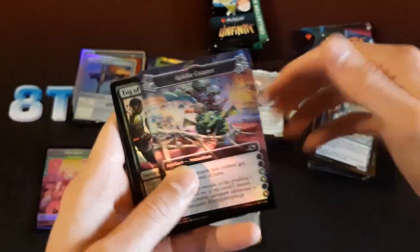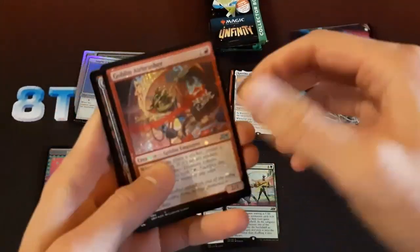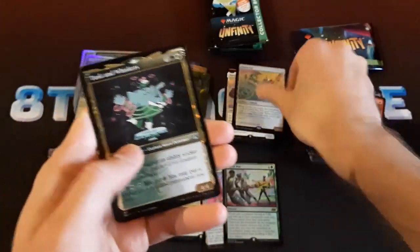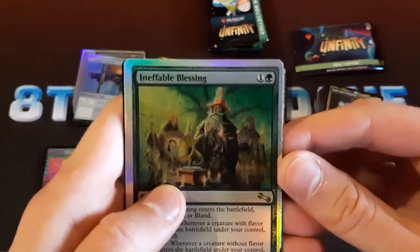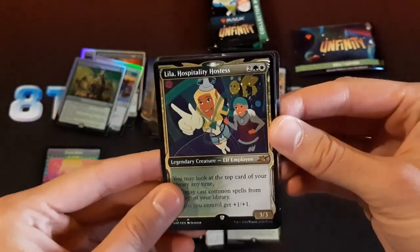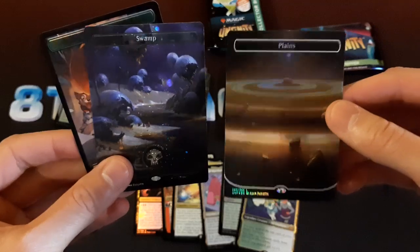Grey Merchant of the Alphabet. Tug of War — another mythic. Clown Conner. Ineffable Blessing — cannot be effed. Leela Hospitality Hostess — there's a mythic there. Plains and Swamp.